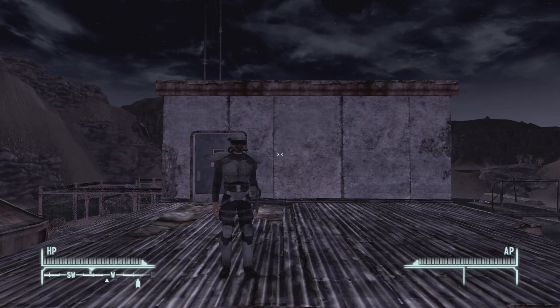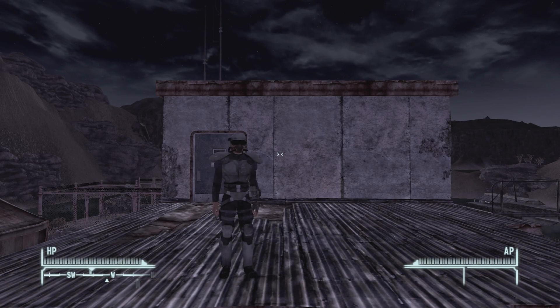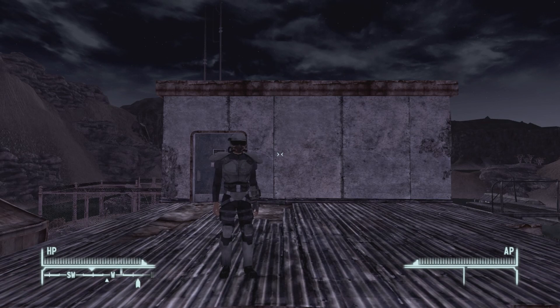Hello and welcome back to another episode of Unique Weapons and Armor of the Wasteland. I'm your host, Outlaw0420, Priest of Azura, and in this series we're after the unique named weapons and armor that you can find in the Fallout series, including Fallout 3, Fallout 4, Fallout New Vegas, and Fallout 76.